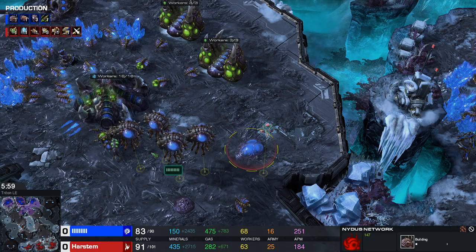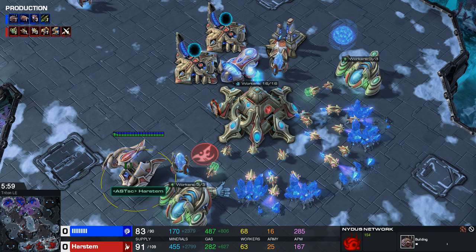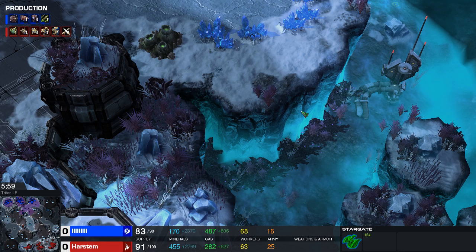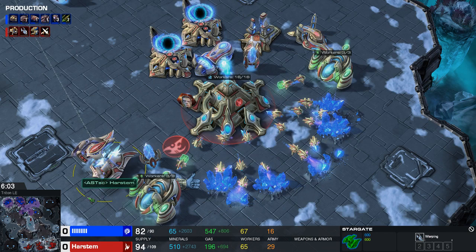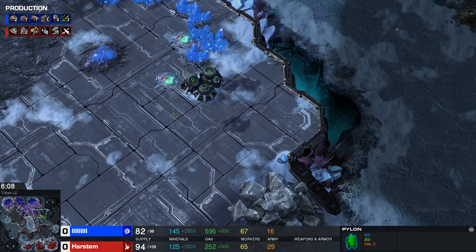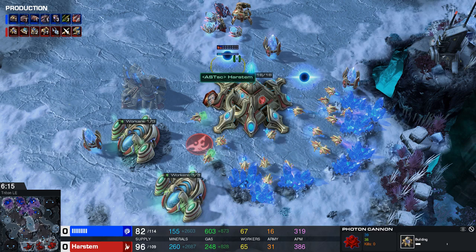I get lucky this game — he builds his Nydus network straight beneath my observer. Whenever you see a Nydus network, a good reaction is to immediately start a void ray. This denies overlords from getting vision in your main base and also lets you patrol areas your main army can't easily reach. Against Swarm Hosts especially, this is important. A void ray can handle a Nydus by itself quite well, so it's a good unit to immediately build.